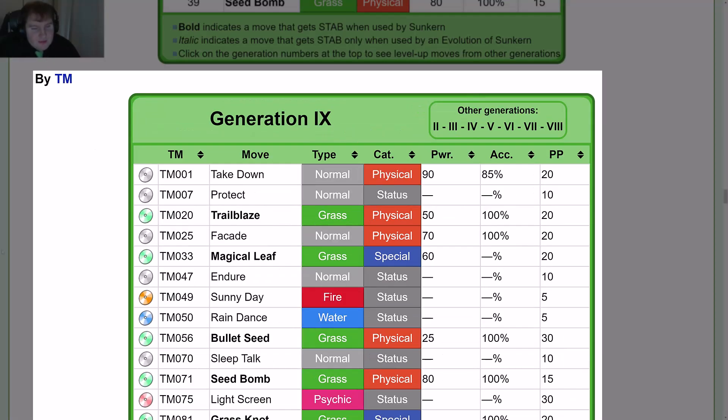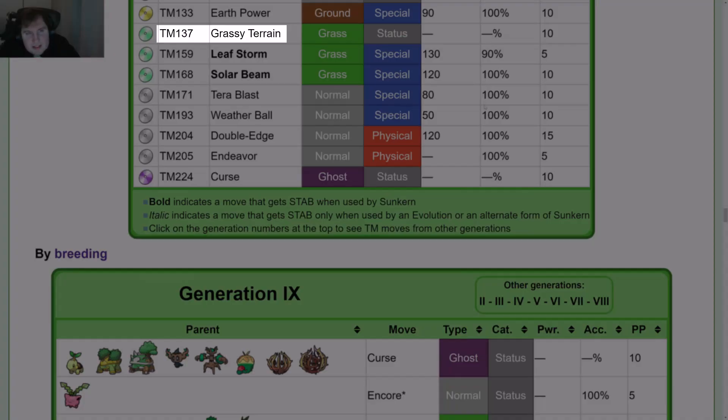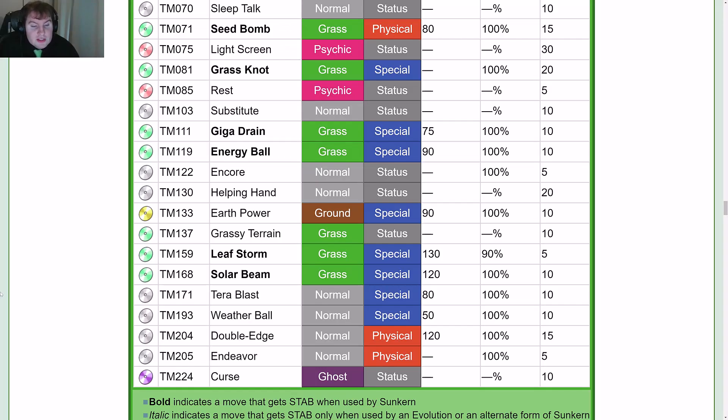By TM: TM01 Tick Down, TM07 Protect, TM20 Trailblaze, TM25 Facade, TM33 Magical Leaf, TM47 Endure, TM49 Sunny Day, TM50 Rain Dance, TM56 Bullet Seed, TM70 Sleep Talk, TM71 Seed Bomb, TM75 Light Screen, TM81 Grass Knot, TM85 Rest, TM103 Substitute, TM111 Giga Drain, TM119 Energy Ball, TM122 Encore, TM130 Helping Hand, TM133 Earth Power, TM137 Grassy Terrain, TM159 Leaf Storm, TM168 Solar Beam, TM171 Tera Blast, TM193 Weather Ball, TM204 Double Edge, TM205 Endeavor, and TM220 Curse.